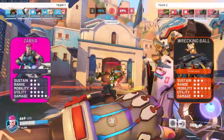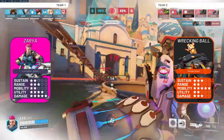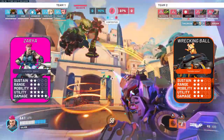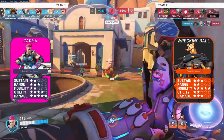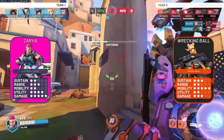Zarya vs Ball is a neutral matchup. Most of the time you won't even be seeing the enemy Ball, and since a good Ball never plays frontline, you can't really farm charge off him. If his pile drives are excessive pressure for teammates, consider using your bubbles on them. In the meantime, look to draw the attention of enemy DPS — especially Soldier and Sojourn — looking to force duels and gain energy that way.